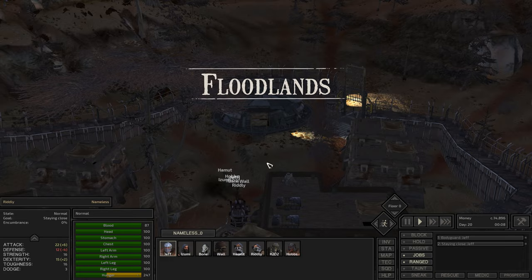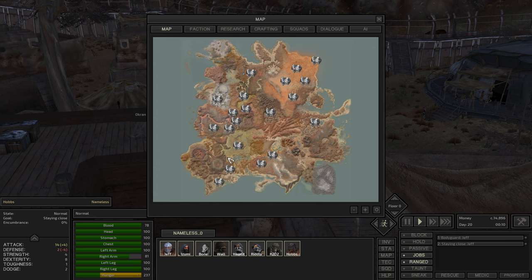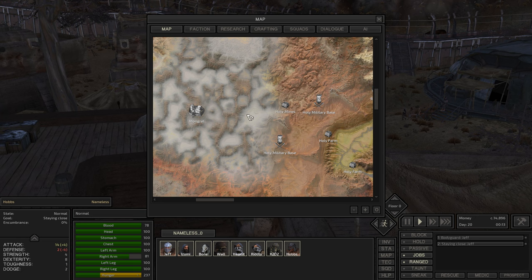Hello everybody, my name is FredX and welcome back to Kenshi and the life of Jeff. We are going to be carrying on our journey today. Ockran has abandoned us and we are going to be going towards Mongrel for no particular reason, because we want to experience the horrors of the fogmen.